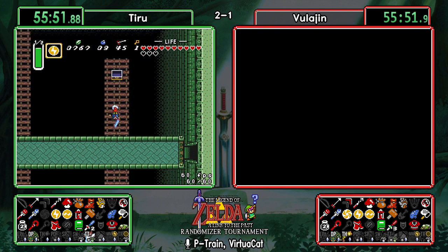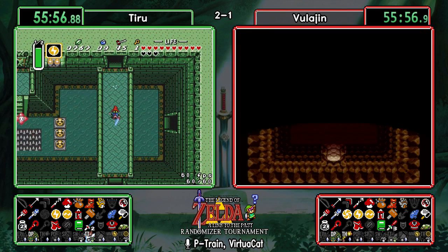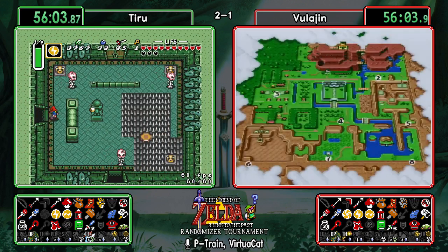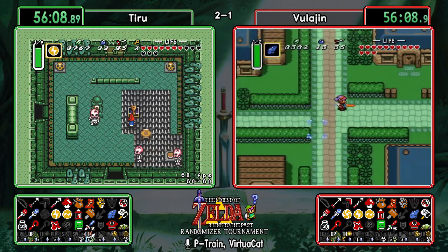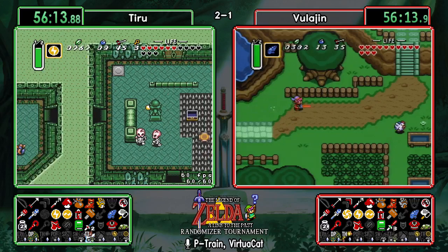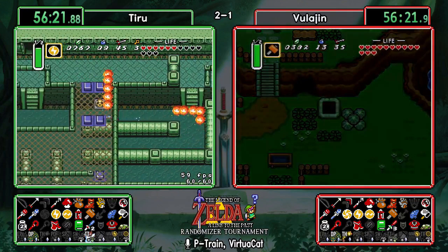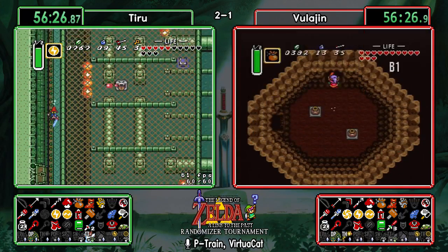I think all Vula has at this point is to go back into Thieves' Town — he doesn't have anything else available. He could finish off Skull Woods, but that's about it. He's going to check Mad Batter — not going to find much there. Luckily this check puts him right next to where he needs to go next; hopefully he makes the play back into Thieves' Town after this.